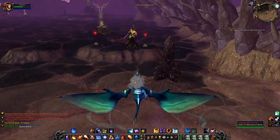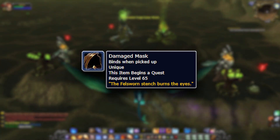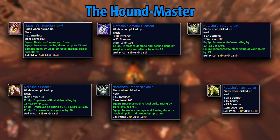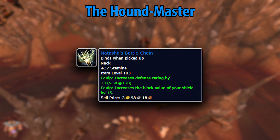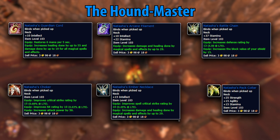While we're in Blade's Edge Mountains, make your way to the northeast side of the zone and kill some fel corruptors to get the Damaged Mask. This starts a questline leading to the Houndmaster — and this quest is absolutely insane. There's a reward useful for basically every spec here. The two big standouts are Natasha's Battle Chain for tanks, which is only bested by one other necklace for pre-raid BIS, and Natasha's Pack Collar, which is the pre-raid BIS for retribution and DPS warriors — only beaten by a Badges of Justice neck. No matter who you are, make sure to get this quest done.